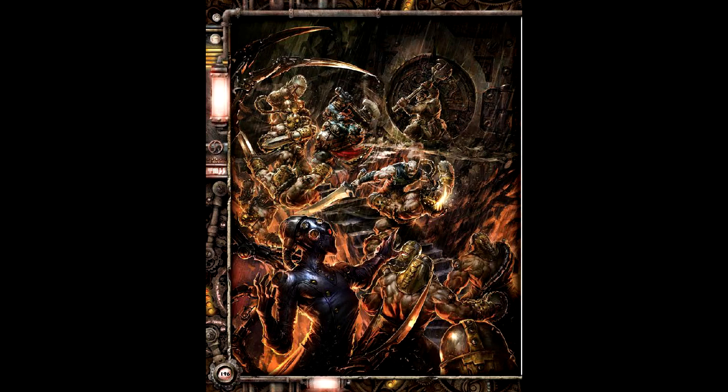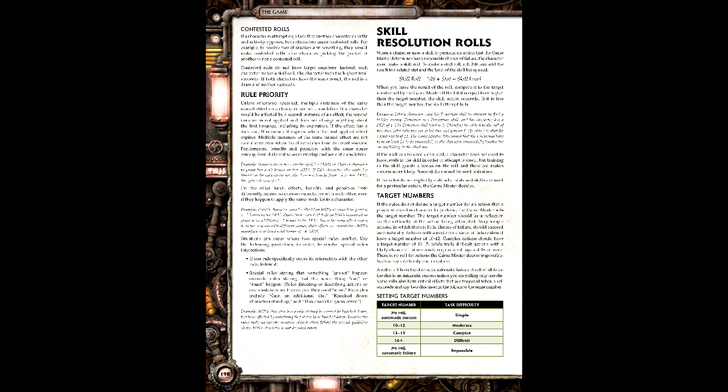Iron Kingdoms uses a 2d6 system, much like another RPG rooted in a miniatures game that I hope to cover in the future. You add a stat plus skill and compare it to a target number. Criticals are activated when rolling boxcars, and fumbles are activated when rolling snake eyes. Some criticals activate when rolling a success that merely has doubles. Some effects treat a roll as boosted, which adds a third die, so you've got a lot of variation here.